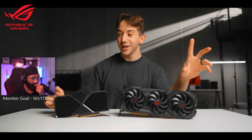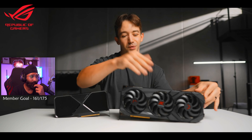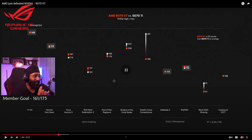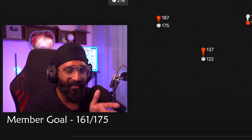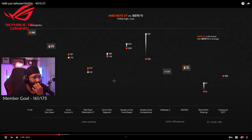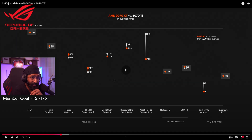I still don't recommend the base 9070 though. What I do recommend is spending an extra 50 bucks and getting the XT model instead. In games like F1 24, Horizon Zero Dawn, and Stellar Blade 2, if you convert roughly $5,000, then why would anybody go for the base 9070? The 9070 XT is the better pick.